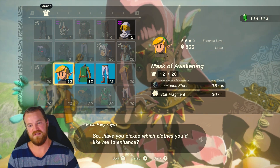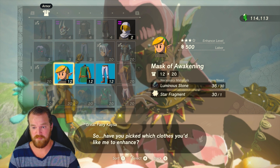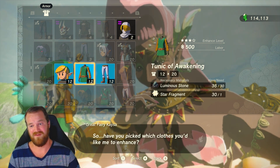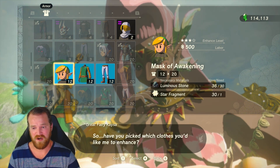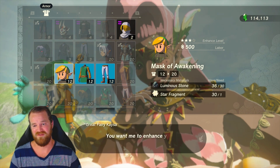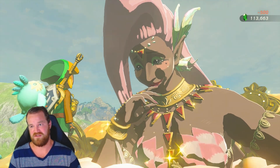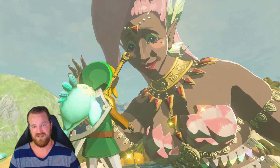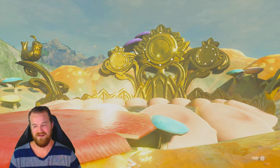The final star is the most expensive yet, at 30 Luminous Stones per piece, for a total of 90 Luminous Stones for this star alone. The star fragments, which are rare, now don't seem nearly as expensive as the Luminous Stones. That is a lot of Luminous Stones. 500 Rupees — this late in the game it's not that expensive, but those Luminous Stones are kind of hard to come by.